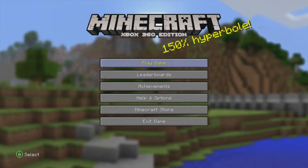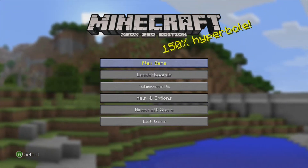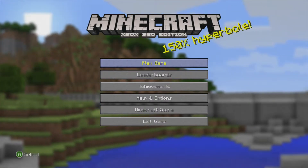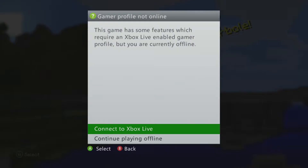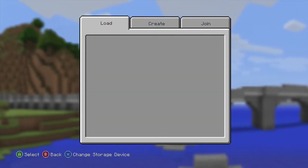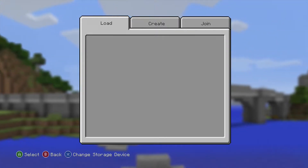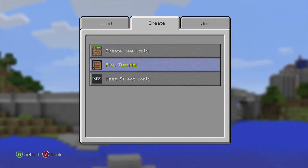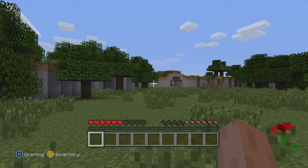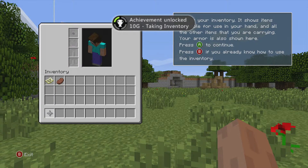Welcome back to Achievement Rage everybody. Today we're going to be attempting a very very difficult achievement. I think it's called Taking Inventory from what I can remember. I feel it's like the hardest — it's won numerous awards for the hardest achievement on Minecraft Xbox 360. But yeah, we've got to somehow figure out how to open the inventory on Minecraft. I've never actually done it before, so it's going to be pretty tricky. We're going to go in the tutorial. Hey, got it — that's into the Achievement Rage, goodbye everyone! Nah, I'm just kidding.